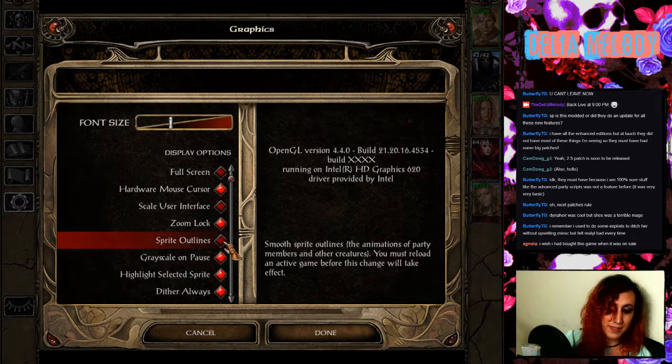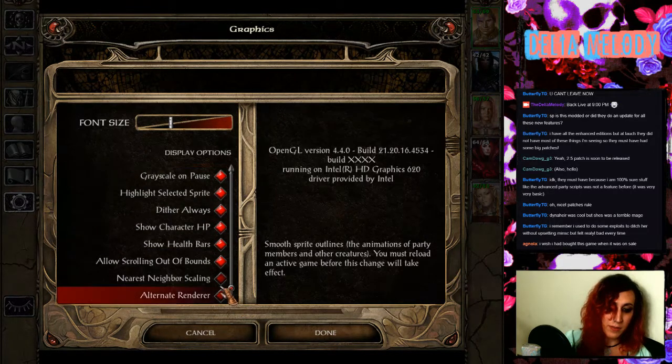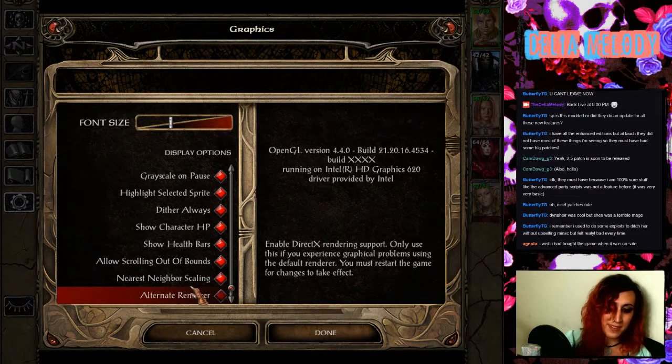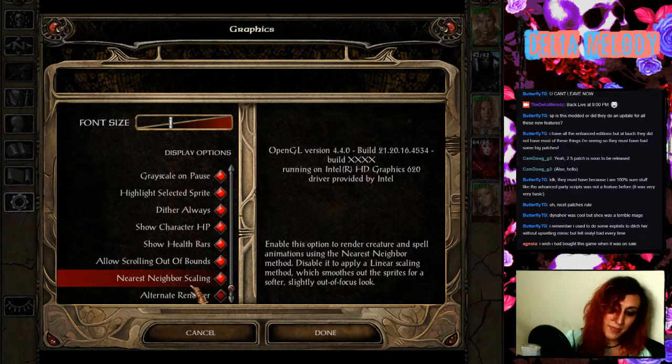Smooth sprite outlines the animations of party members and other creatures — you must reload an active game before this change will take effect. Highlight status sprite nearest neighbor scan — enable this to render creature and spell animations using the nearest neighbor method. Disable it to apply a linear scaling method, which gives the sprites a slightly out-of-focus look. Oh, I see — I know what that is.